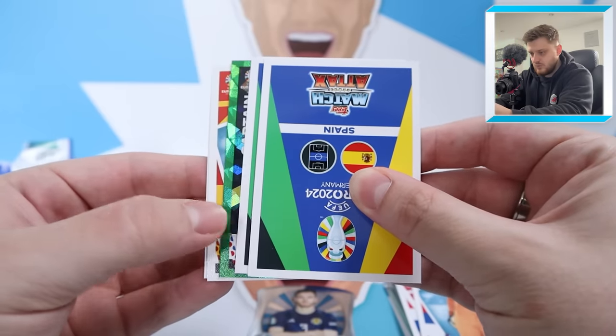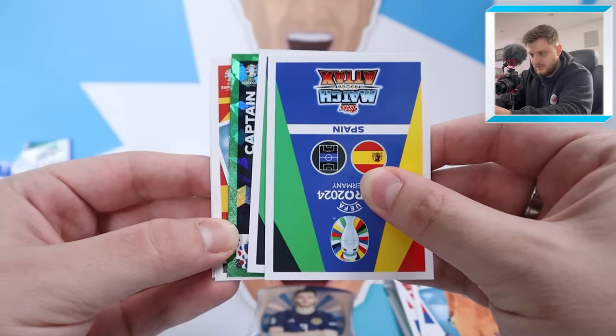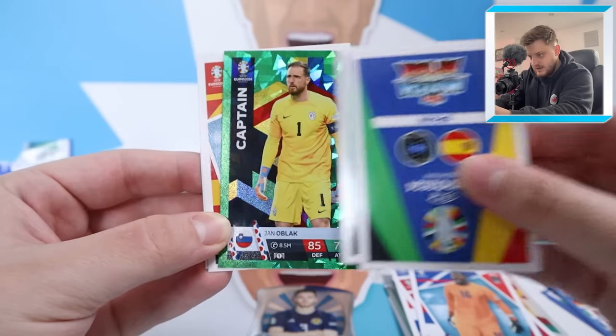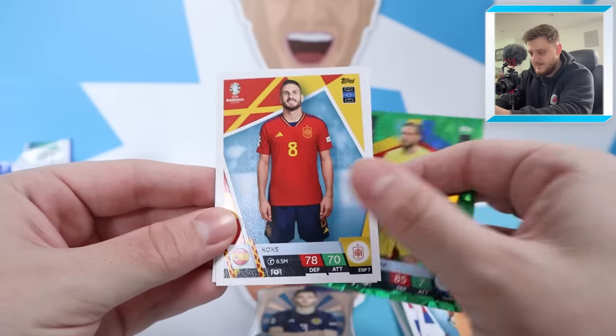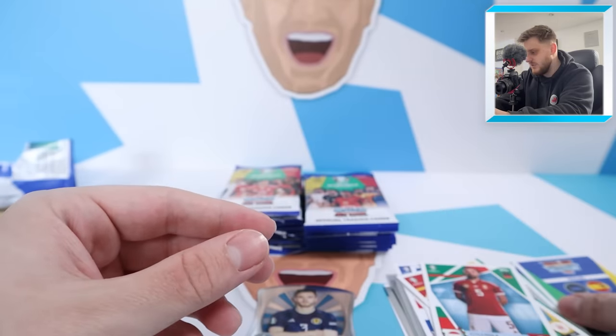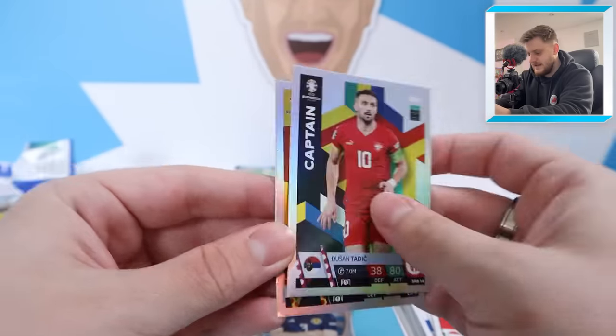Should we do a hairline reveal? That's not Ronaldo — that's Jan Oblak, very different player. We've then got Koke and Fiola. Our two insert cards are Captain Tadic and Hero Pedri. The parallels are taking up far too much space in each pack.